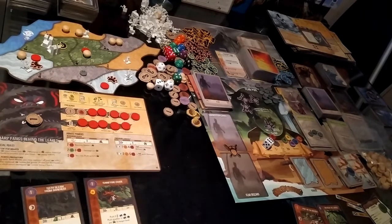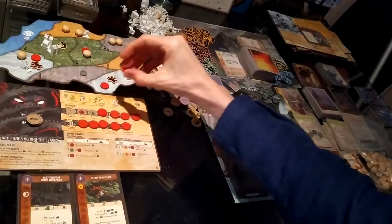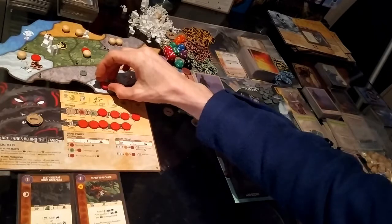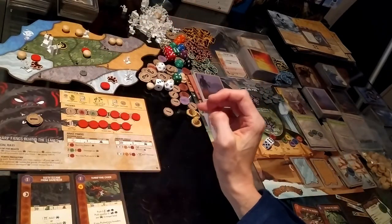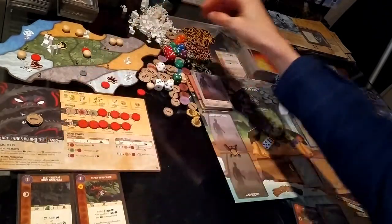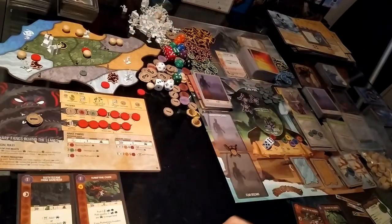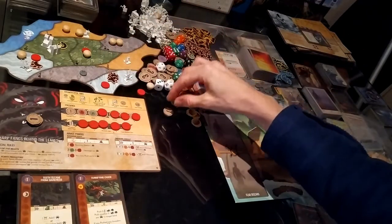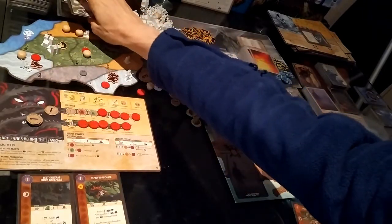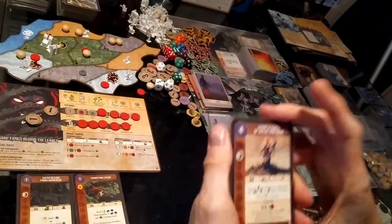Moving on to turn two. I'm going to go G2 again and place presence into land number seven, which I can do because it has a beast. I immediately convert that using Call Forth the Predators into another beast. I'm also going to take growth option three, gaining one energy, and I'm going to go for a major power.